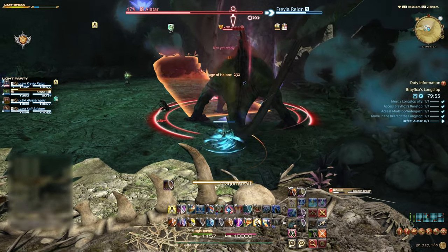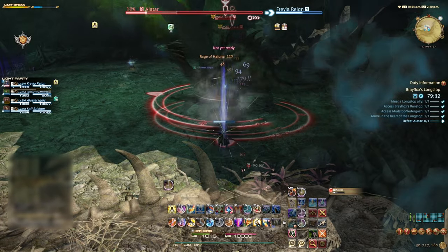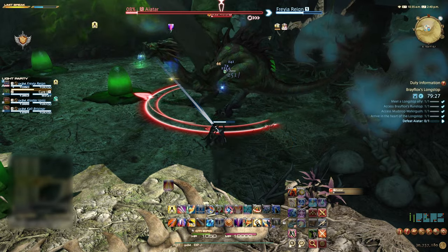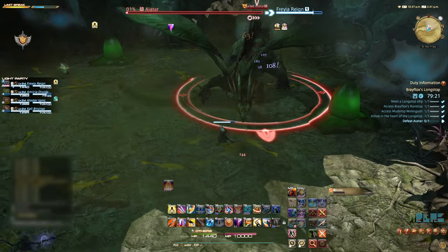Aytar will also target a random party member with a large frontal column AoE — this should be avoided as necessary. This ability is used throughout the fight and towards the end, the whole area will be covered. We need to stand away from the first formed blobs and then head towards the secondary formed blobs to avoid this rotation. Keep up the damage until Aytar is down.